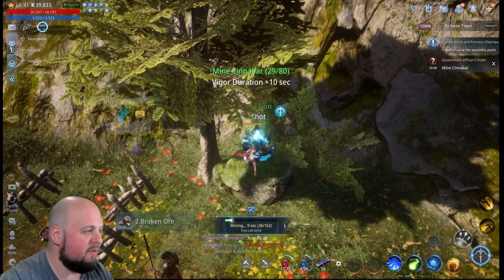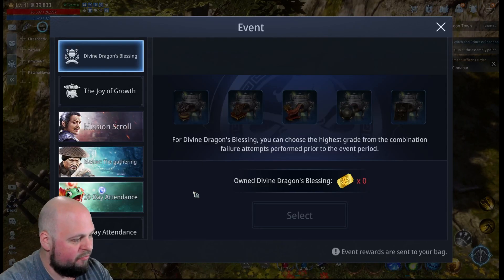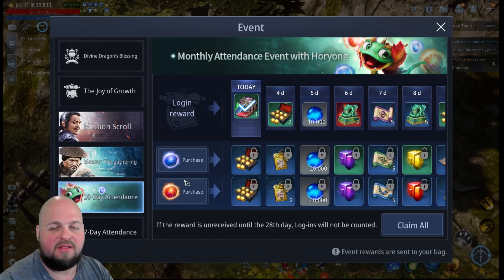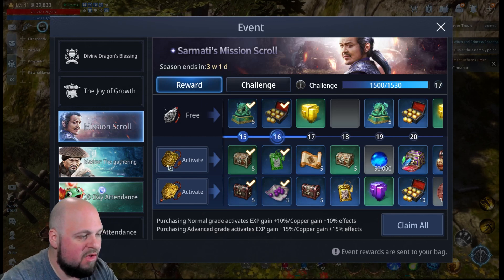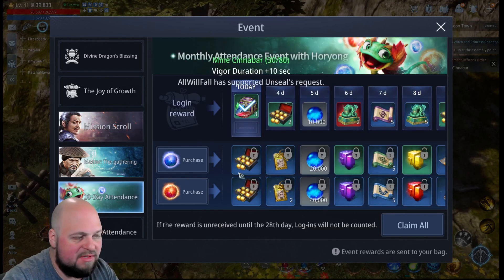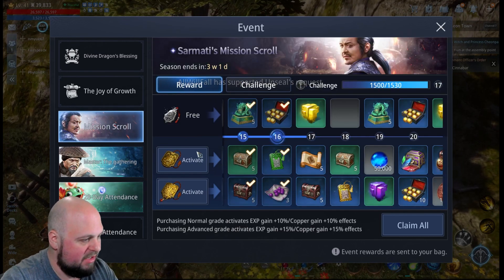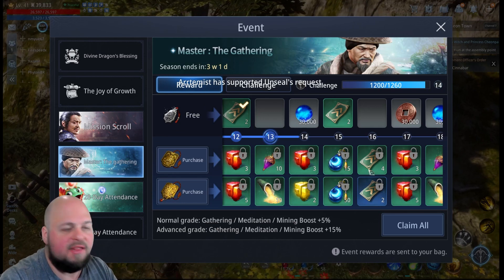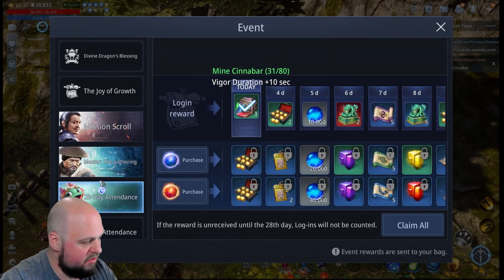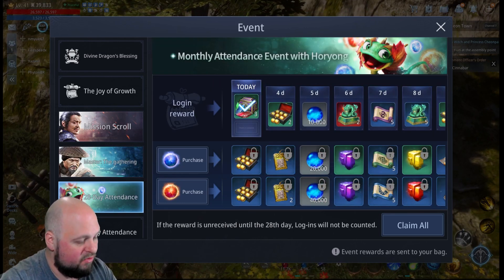Let's look at it a little bit more. These two items here were purchased — they're just passes, just like the Mission Scroll, where you activate these things. All you're doing is activating them. Mine says 'activated.' This one says 'purchase' when you haven't bought it yet.